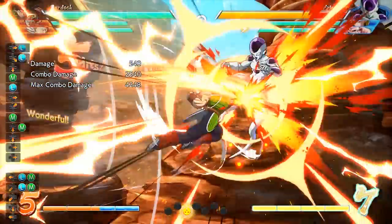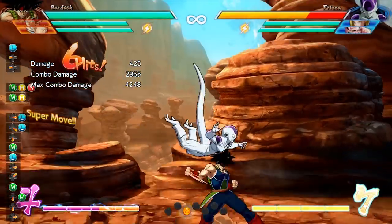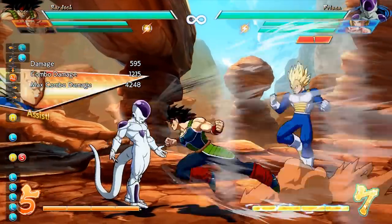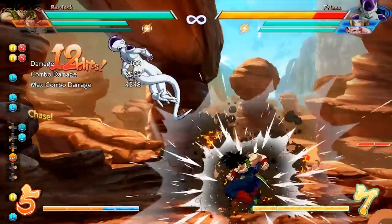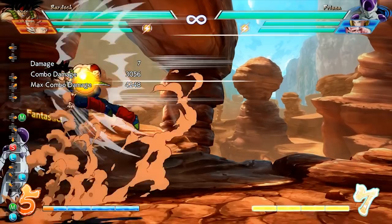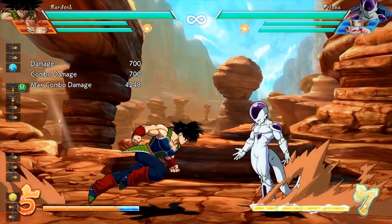Now let's go over a couple of tips and tricks to keep in mind when playing Bardock. Remember to make the most out of your Rebellion Spear — it's a great tool to use in neutral to close the distance between you and your opponent, and as long as you pair it with an assist it's a safe way for Bardock to get in. It's also a great move to throw out in the air and on the ground to keep your opponent on their toes.